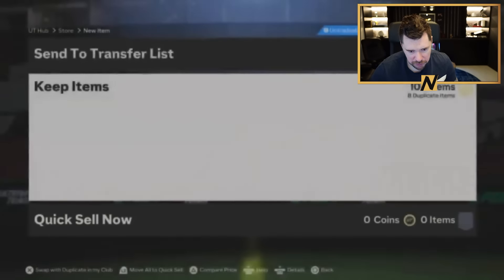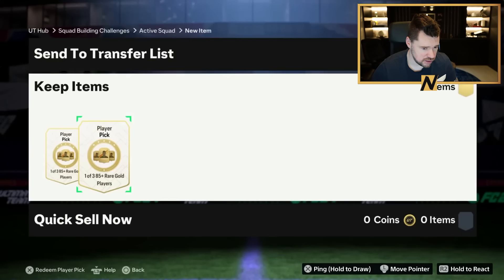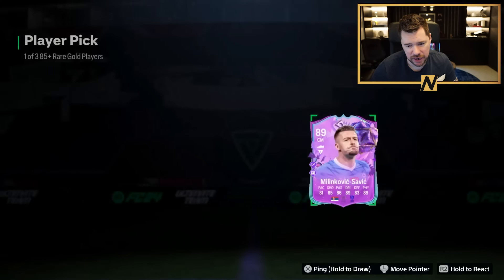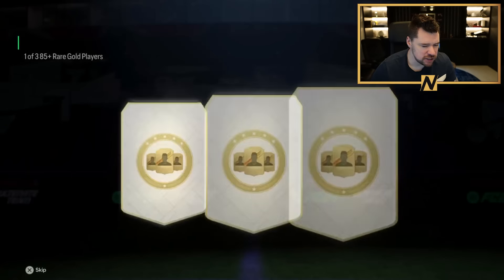And then a 100 player pack - no special. Portugal left back, Joao Cancelo - let's go! It's a walkout. That's the best one so far. Not by much mind you, but it is the best one so far. GGs. Two more 85 pluses, no upgrades yet.